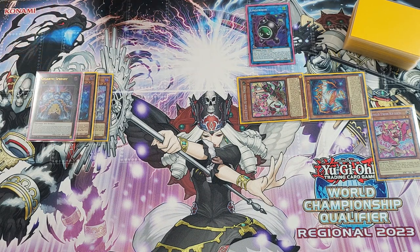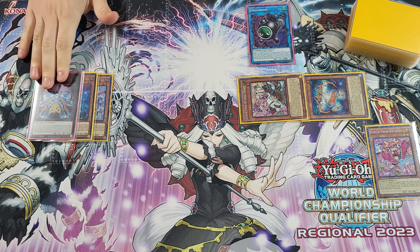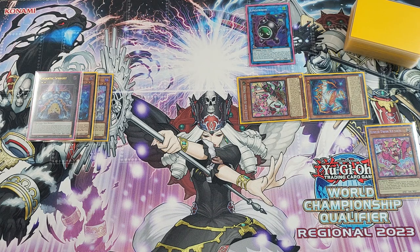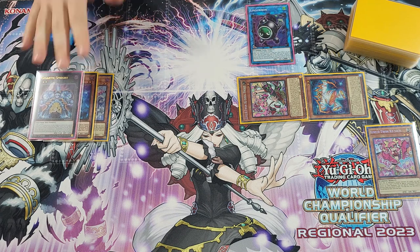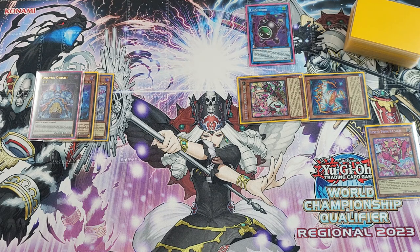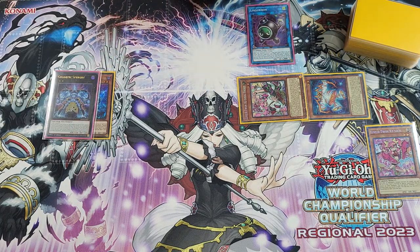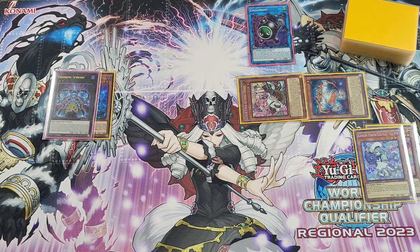Next, we take the Lilla and the Sprite Blue and overlay into Gigantic Sprite. Now we activate Gigantic Sprite — there are a couple of different lines depending on if they hand-trap Gigantic or not. If they Ash Blossom, I usually choose not to negate with Red because I'm still afraid of Nibiru. If they activate Nibiru, you'll Red tribute the Frost to stop Nibiru, and then Gigantic will Special another Kiss-A-Kill from your deck. If all things go according to plan, you get Gigantic's effect, detaching the Lilla, and we're going to Special Summon a Sprite Jet.